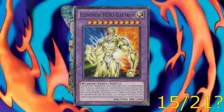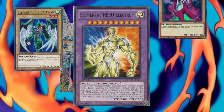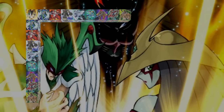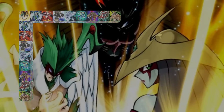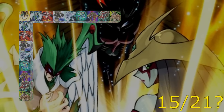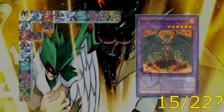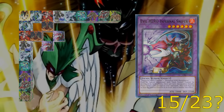To round out the main hero lineup we have Electrum, requiring the four original heroes: Avian, Burstinatrix, Clayman, and Bubbleman. Sticking with the classic hero lineup for a minute — what if we replace Polymerization with its sinister counterpart, Dark Fusion? Well, you get Evil Heroes. We can combine Avian and Burstinatrix to make Inferno Wing, Burstinatrix and Clayman to make Inferno Sniper, and Clayman and Sparkman to make Lightning Golem.